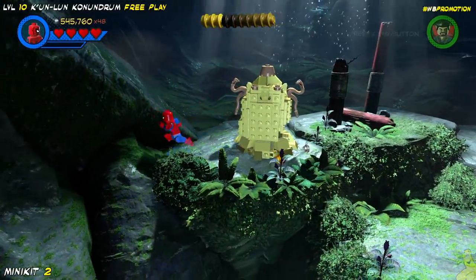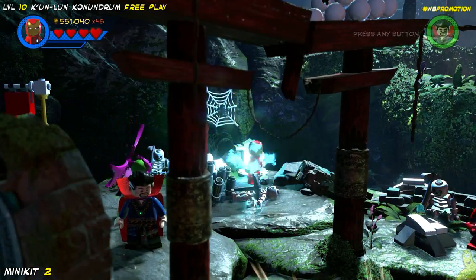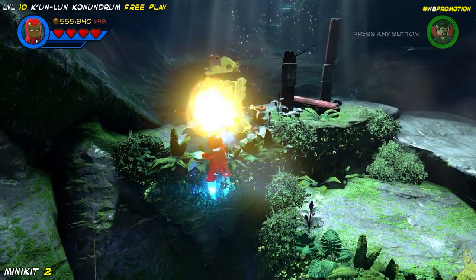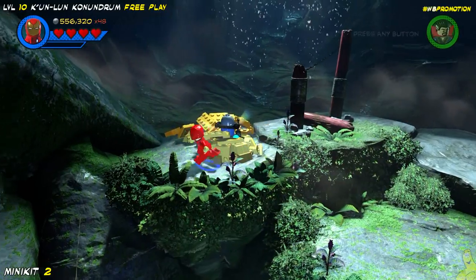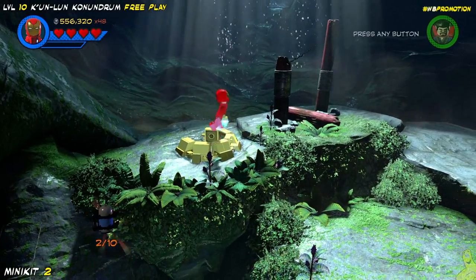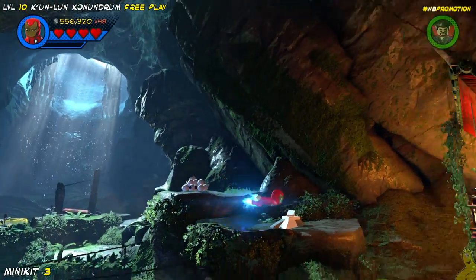Did you notice over on the right there was a purple and a blue stud? You might want to grab those. I got caught up here — I thought this was a gold bell, but it's not. It turns out it's just a random yellow brick — it is a bell, but it's not gold. So you don't need to melt it down with a heat ray. You could have gotten away with just using whoever was already over there, like Spider-Man probably could have got it done.